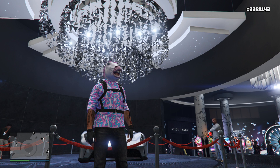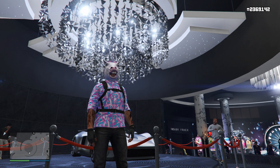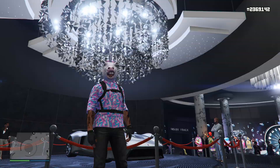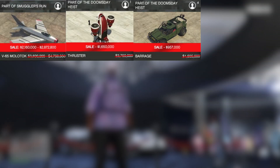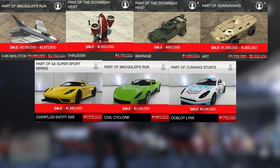Now let's move on to all of our vehicle discounts for this week. Everything you guys see on screen is all 40% off. We have the Molavok, the Thruster, the Barrage, the APC, the Entity XXR, the Slyclone, and the Lynx. So if you want any of that, make sure you take advantage of those discounts this week.